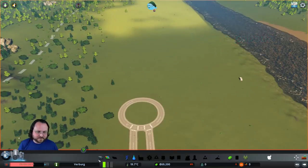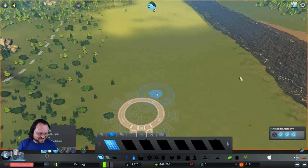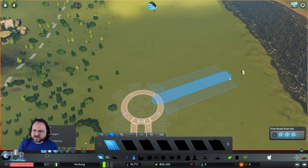I think we're going to go with this. We'll turn the snap on again. Somewhere like here and then branch it off like 90 degrees from here.